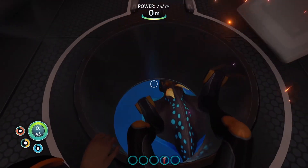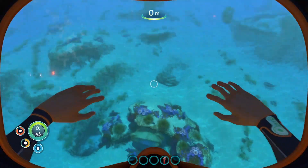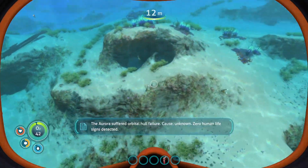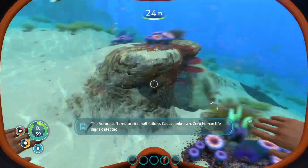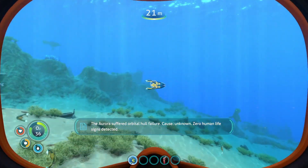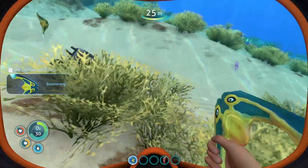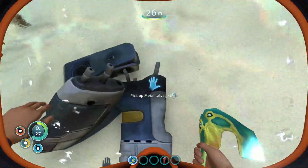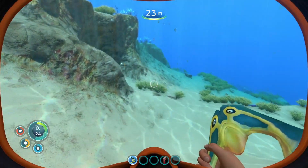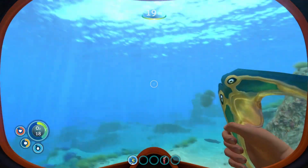First things first, let's get some food. I can see some fish — we're gonna nick a couple of those. Orbital hull failure, cause unknown, zero human life signs detected. New creature discovered — left click. We'll have some of that as well. We're gonna need that, because we want to get an O2 tank set up as quickly as possible.